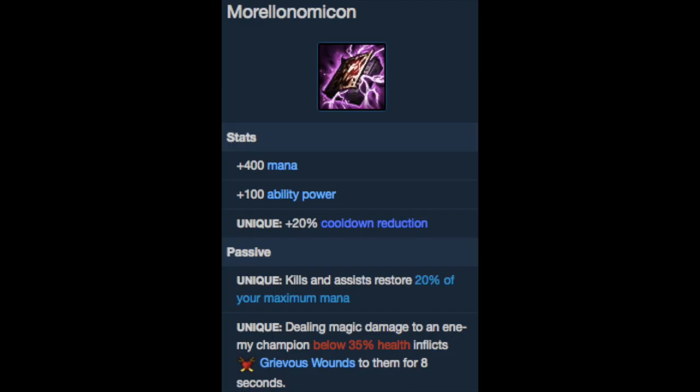The last item that gives mana on assists is Morellonomicon. It's actually a great item for Sona stat-wise because it gives AP, mana, and CDR, which is exactly what you want. But it's very expensive, and to fit it in your build you don't get a Sightstone, so it's sort of awkward trying to build it.